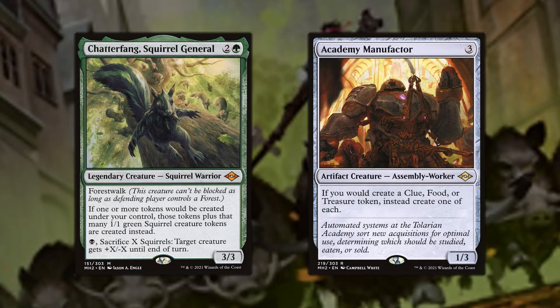Additionally, ways to get even more treasure token value would be to include Chatterfang, Squirrel General and Academy Manufacturer. Whenever we are going to create a treasure token, we now have the opportunity to either create another creature on the board or a food or a clue token. All these additional options give us an incredible advantage, with the potential for more haste creatures for future card draws, or simply a draw or life gain. Can't go wrong there.